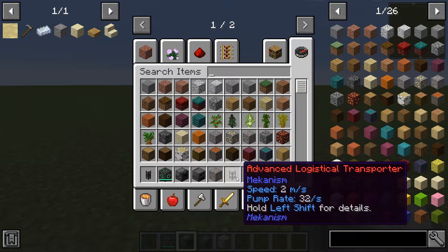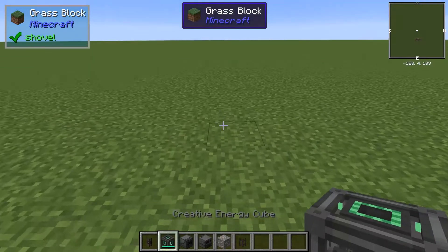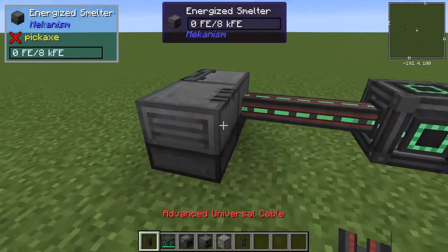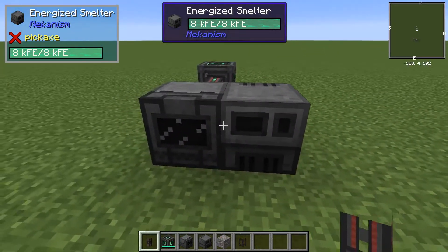And if you want them to not be right next to each other, you'll also need a logistical transporter. First I'll get the power situated, and this is just tier 1 right here. And that's all of tier 1.